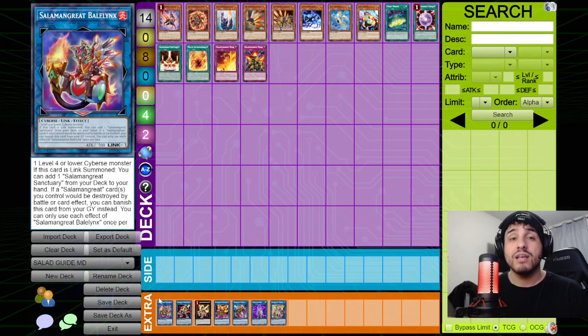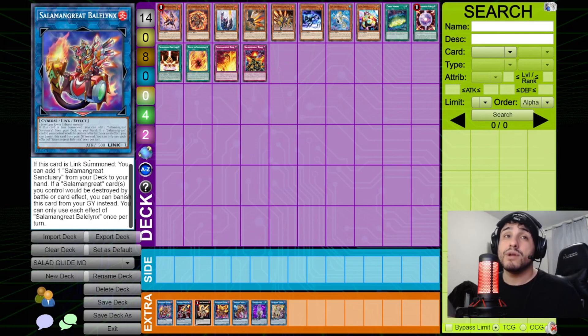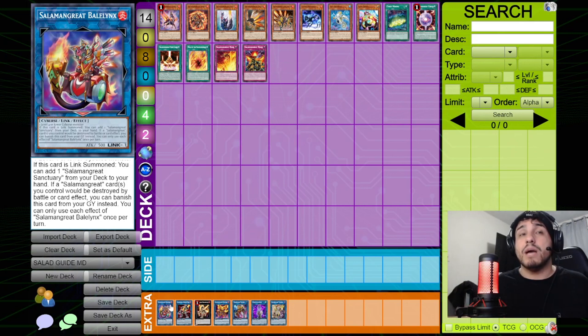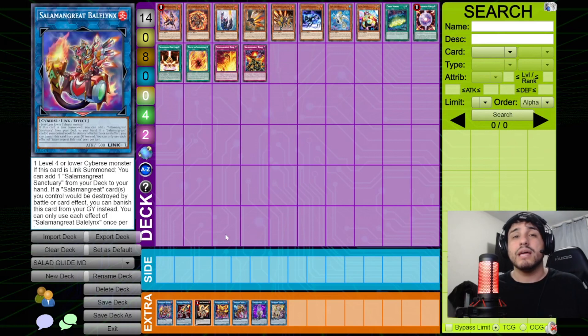Now for the extra deck. Bailings: when link summoned, add Sanctuary from deck to hand. Its second effect is that when a Salamangreat card would be destroyed by battle or card effect, you can banish Bailings from the graveyard instead. This cannot be negated — it's a replacement effect that doesn't activate — so Apollousa cannot negate it. And it says 'card or cards,' so if your opponent activates Lightning Storm targeting four attack-position Salamangreat monsters, banishing one Bailings protects all four.